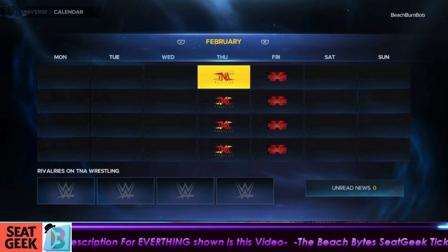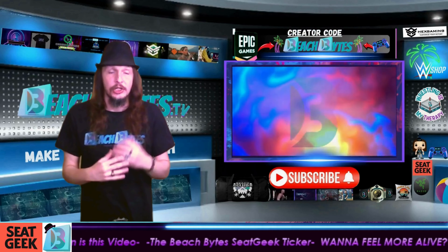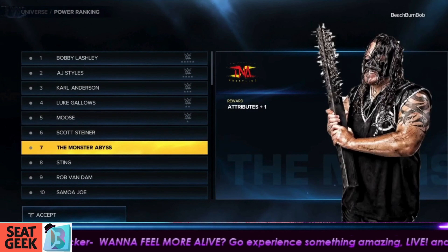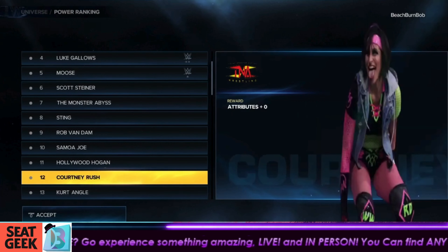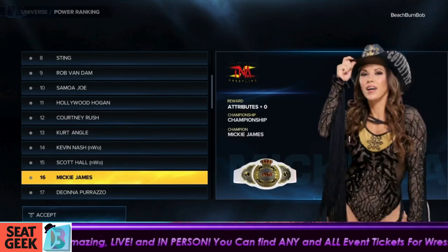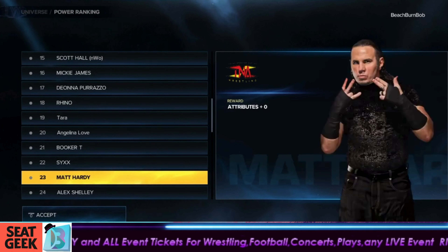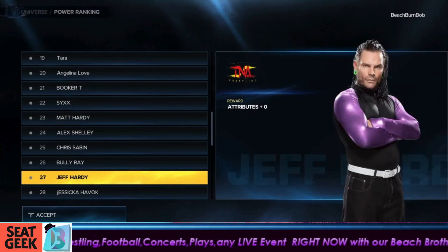We threw in a few newer stars from Impact today. The universe is set up with one main show, one minor show, and all the pay-per-views. Instead of a Money in the Bank ladder match, we have a Feast or Fired match done in the Ultimate X match format — I'll show you how to get all of those in the download. We needed the classic roster including Sting, and newer guys like Josh Alexander, making sure every division works.